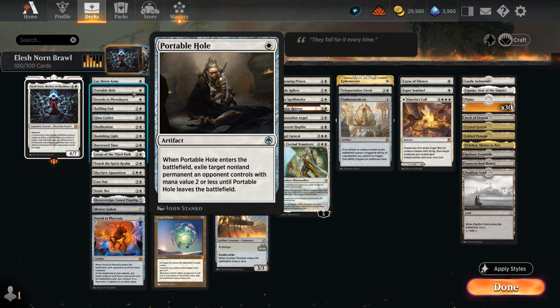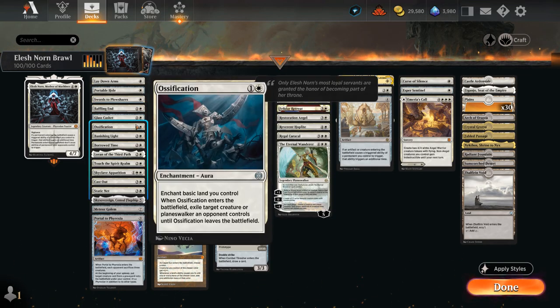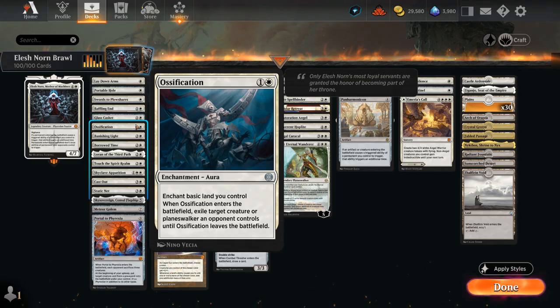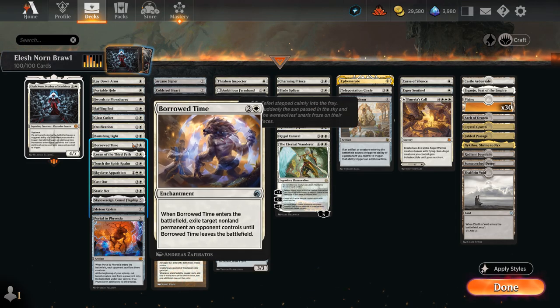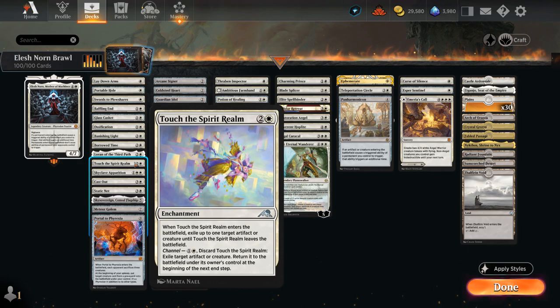Portable Hole can get rid of cheaper permanents with mana value 2 or less. Then we've got Baffling Ends and Glass Casket to get rid of cheaper creatures. Also Ossification — another great addition, perfect in a mono-white deck with a ton of Plains to enchant to exile opposing creatures or planeswalkers. Banishing Light and Borrow Time are very versatile at 3 mana. Touch the Spirit Realm can exile opposing artifacts or creatures, but can also be channeled to essentially flicker one of our creatures — saving it from removal or re-enabling an ETB ability.